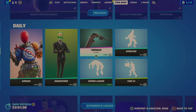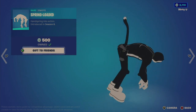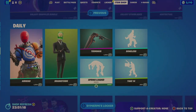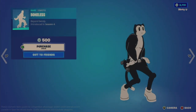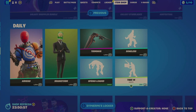Now we're on to the emotes. Spring Loaded, which looks familiar, was last offered November 17th, 2022 — 129 days ago — and I actually do own this. It just plays on a loop. The Boneless emote is 500, last offered January 8th, which was 77 days ago — also a very basic looping emote, which is why I don't have it. Then we have the Take 14 emote for 200, last in the shop January 27th, just 58 days ago.